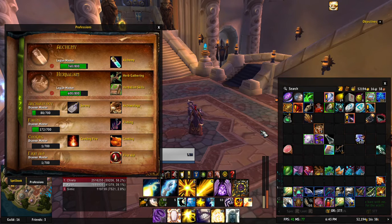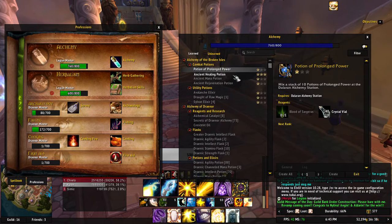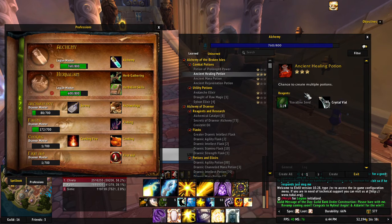Firstly, what you're going to need is Herbalism, mainly just to gather the herbs because that's basically what we're going to be farming to get the gold today. You will also need Alchemy — it doesn't have to be 760 like mine. You just need to get Legion Master, which can start at level one, and you just gotta learn to make the Ancient Healing Potion. You'll eventually find out recipes to make multiple potions so they can proc.